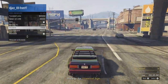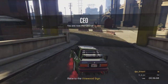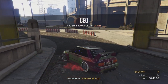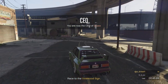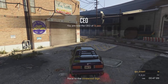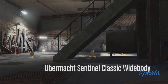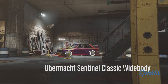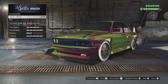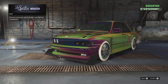Just before we go under the bridge, go down and call out your Buzzard. You want to wait until you're nice and close because you don't want the helicopter too far away. Then we're just going to go into LS Customs. Whether your car is damaged or not, press circle and then hold down the triangle button on this screen.